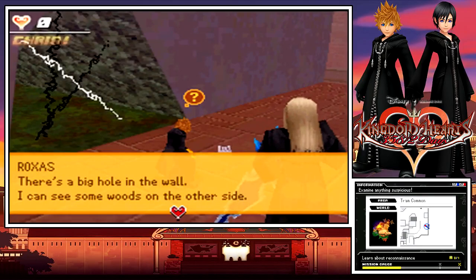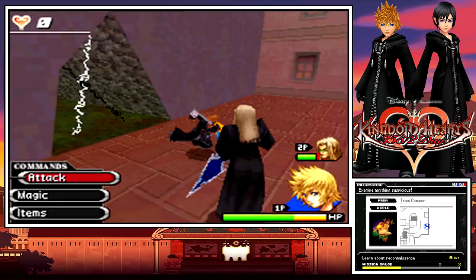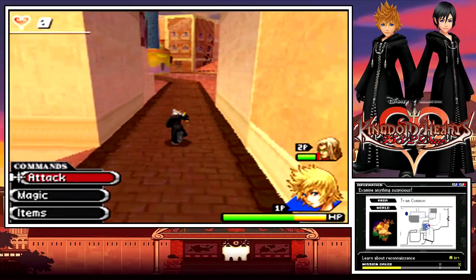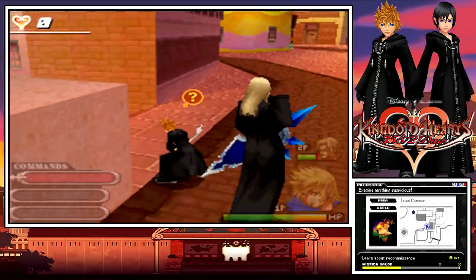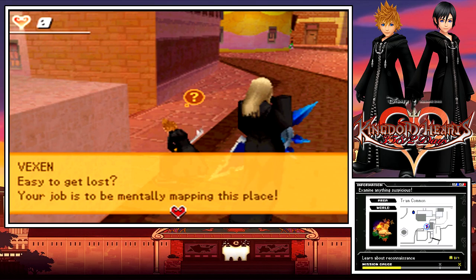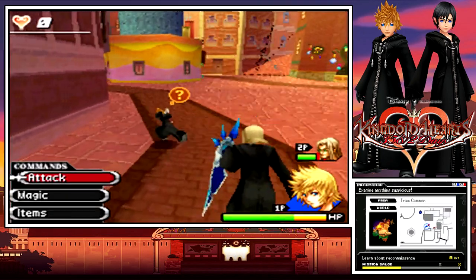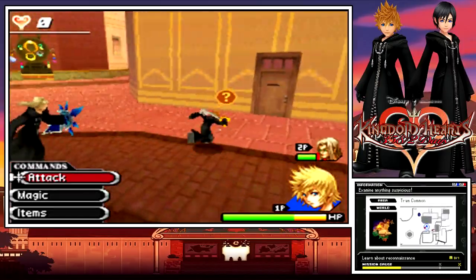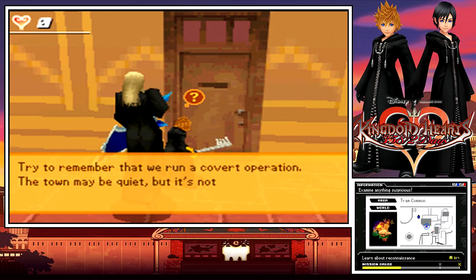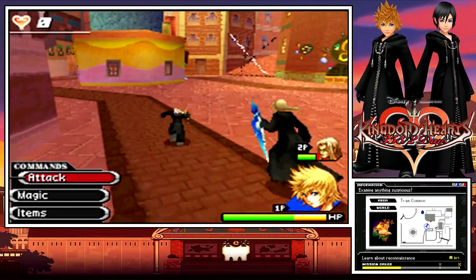There's a big hole in the wall — I can see some woods on the other side. We're investigating the town now. May they not teach you about these barricades? Yeah, they did. Arches, staircases. Seems like an easy town to get lost in. Your job is to be mentally mapping this place. Think of this as a landmark — consider it a clue. It's locked. You don't have to open every door we pass. Try to remember that we run a covert operation. This town can be quiet, but it's not empty. If you allow yourself to be seen, you'll become a target of investigation. Yeah, yeah, whatever, Vexen.